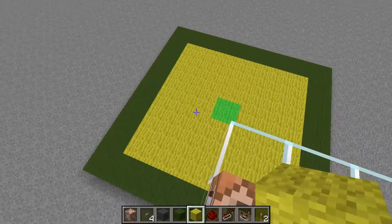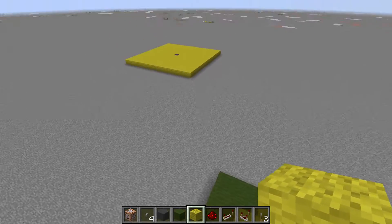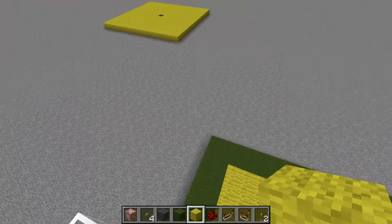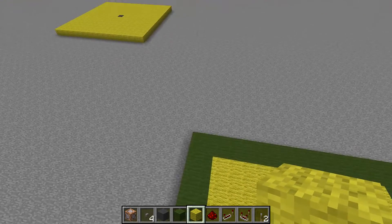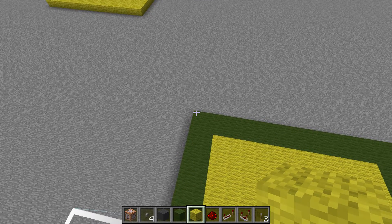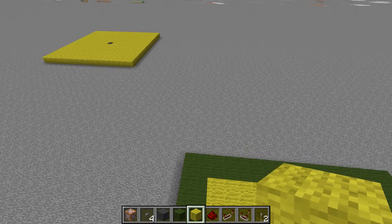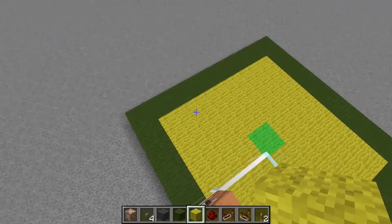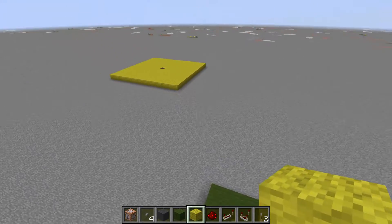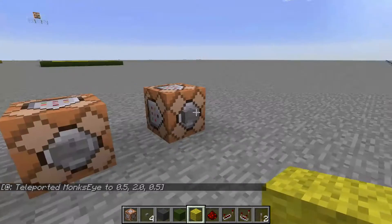I have an item transportation system from my spawn chunk space to a base some 20 or 25 chunks away. The items are transported via a water stream, so whenever those chunks are unloaded, the items stack up at the border of the spawn chunks and then flood into the item sorter, which cannot cope with it — so I lose items. I wanted my item-sending system to detect when the chunks are unloaded and stop sending items.